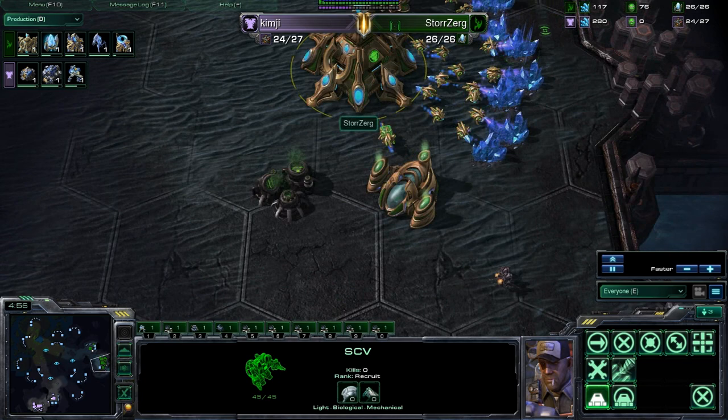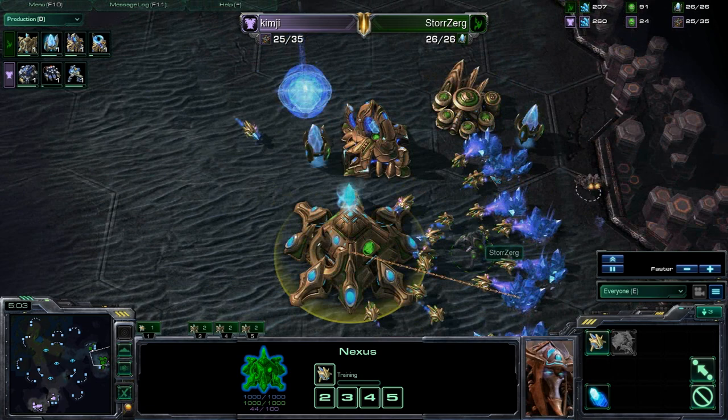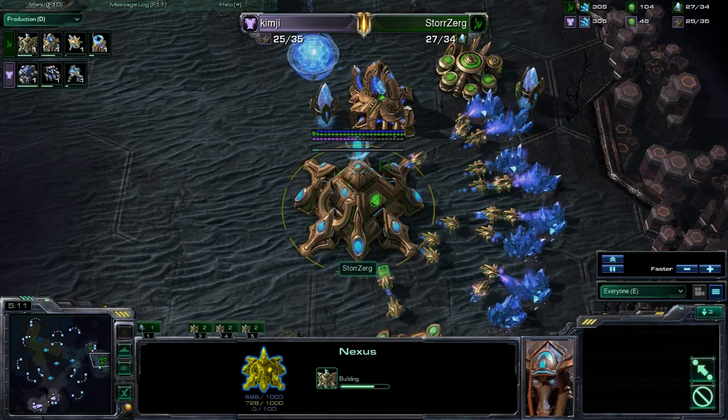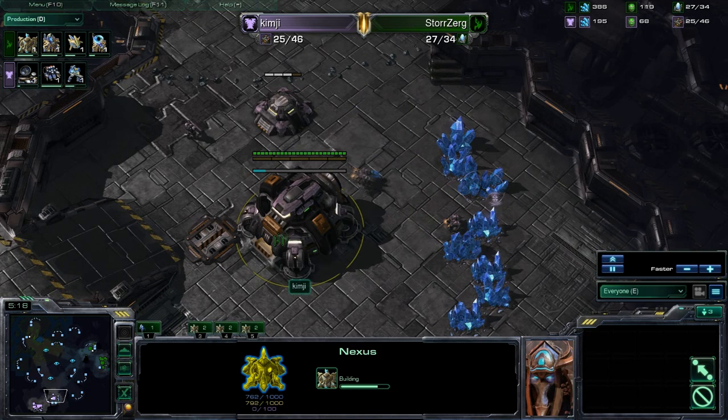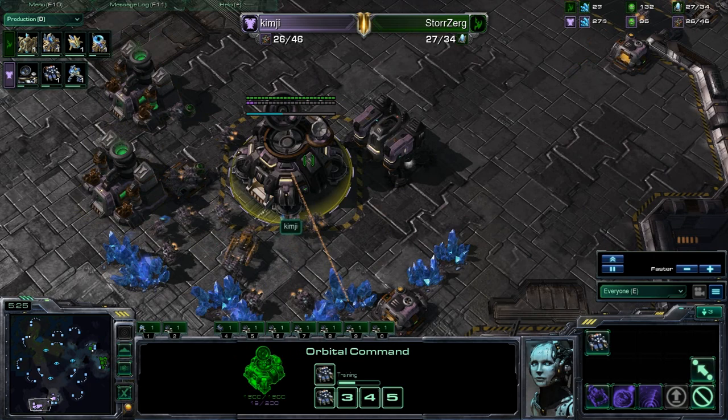You lack any units whenever you go for this sort of build, so that's why Storzerg only has one stalker. Looks like he's a bit supply blocked too. Nothing coming out yet, but there he goes. Over here we have Orbital Command morphing in — everything very standard for both players. Both gases already down for Kim-G.